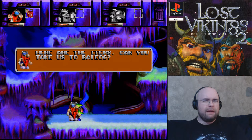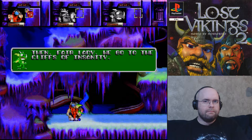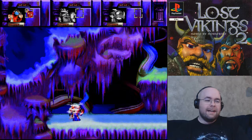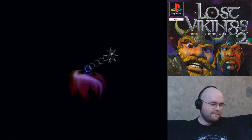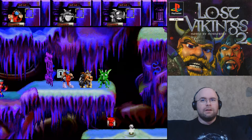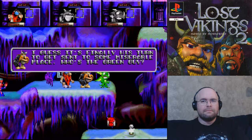'Can you take us to Baleog?' 'I think I sent him to the Cliffs of Insanity.' 'In Fair Lady, we go to the Cliffs of Insanity — claw two, baratou, in conceivable.' Karin is probably my favorite of these — I even made a roleplaying character based off of her name. 'No shield people — where's Olaf? I guess it's finally his turn to get sent to some miserable place.'